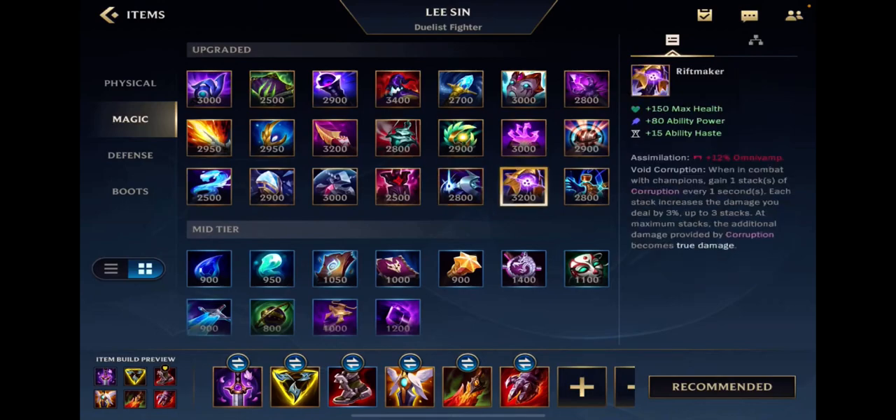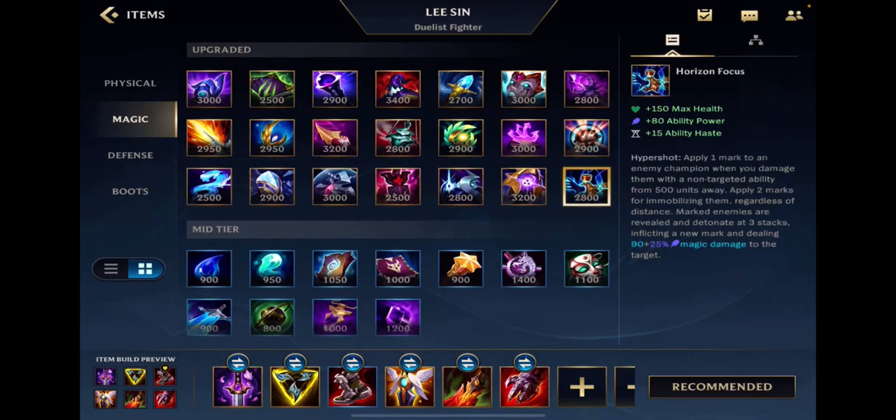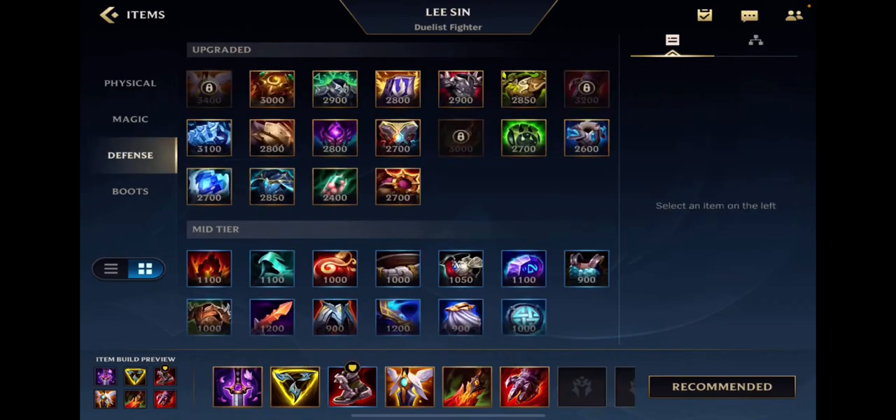This item is really self-explanatory — you need sustain. If you're dying not because you're not tanky enough, but because you can't survive long enough due to lack of sustain, and you can't be tanky because you need the damage but need to survive longer, this is a good item. It gives you some tankiness with health, ability haste, and the spell vamp is huge, which helps you survive. This last item here — it's a crappy item that nobody builds.